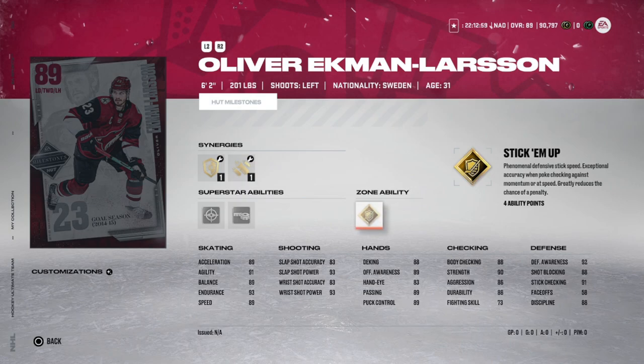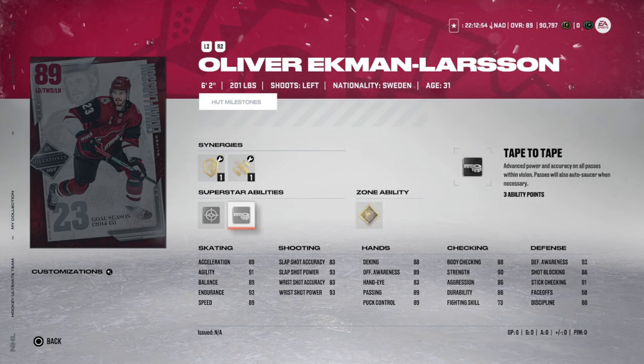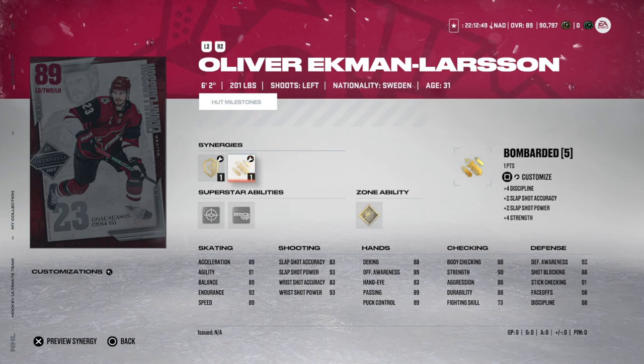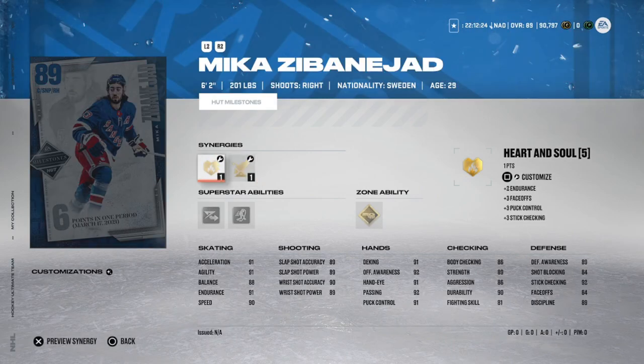OEL from last week was in the S tier because of his size, skating, and Stick 'Em Up ability — he still remains there. I've played against Oliver Ekman-Larsson quite a bit and it's very tough to get around him with that Stick 'Em Up ability and his six-foot-two frame. If you made Bowen Byram though, I'd probably avoid OEL since you'd be paying master set price for a second-pairing defenseman or bumping Byram down.